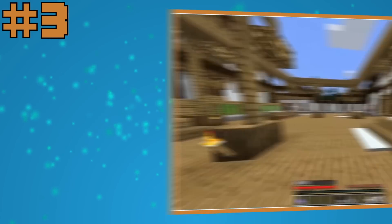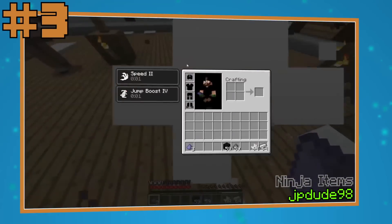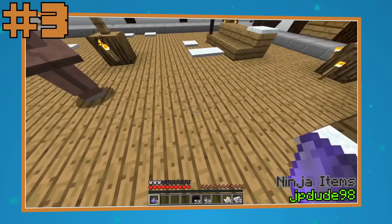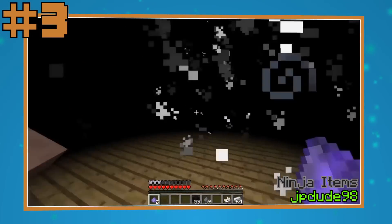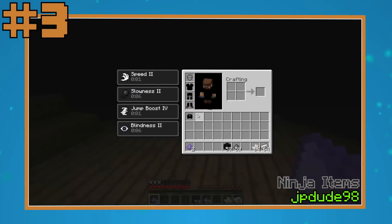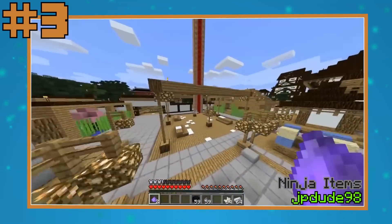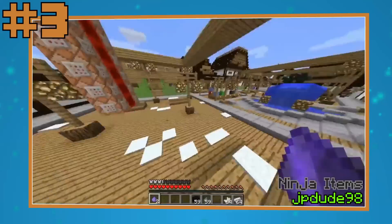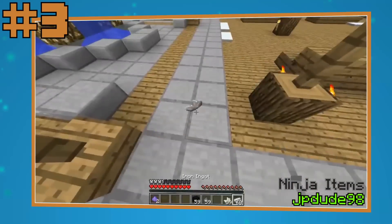If you have always dreamed of becoming a ninja you can fulfill those dreams now in Minecraft. JPDude98 created a contraption which adds craftable ninja armor and weapons into your game. Parkour around villages at high speed, distract your foes with smoke grenades, or throw shurikens at them. Fun is guaranteed in every case.